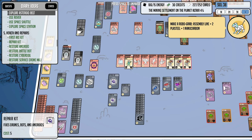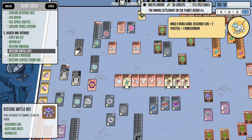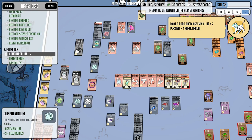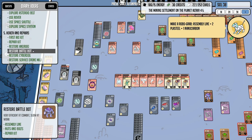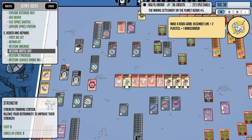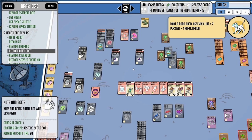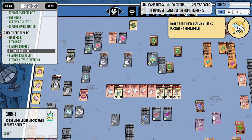Our repair kits are ready to go. To restore a battle bot, I'm realizing we'll probably have to build new little generators for each one of these guys again. Let's check that out — repair kit, nuts and bolts, and a repair kit on the assembly line. We got two of them, so hopefully we'll get two battle bots back right away, with three more still to go.